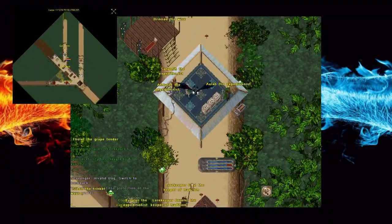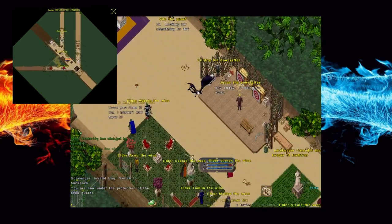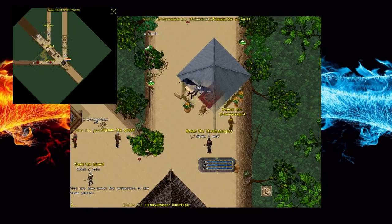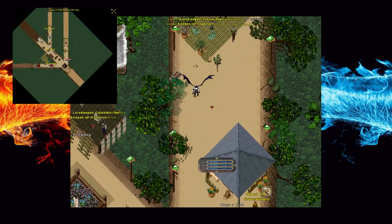Hello everyone, it's Lava here with a guide on how to obtain Spellweaving in Ultima Online. The way to gain Spellweaving is to do the Patience Quest from Iluva the Arcanist in Heartwood. Heartwood can be found through a portal in the center of town in both Trammel and Felucca. Iluva can be found to the east of the entrance of Heartwood.